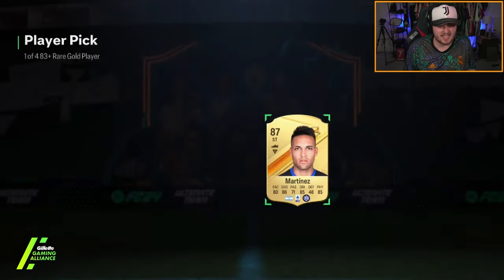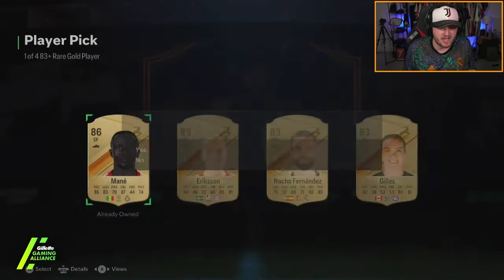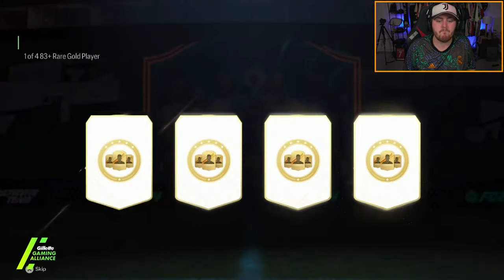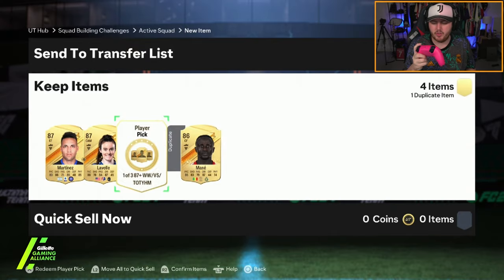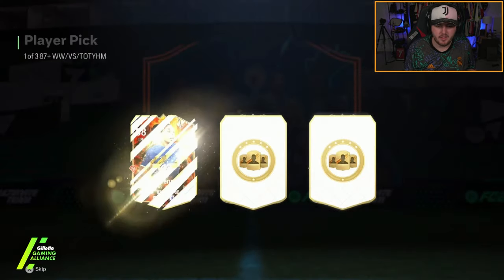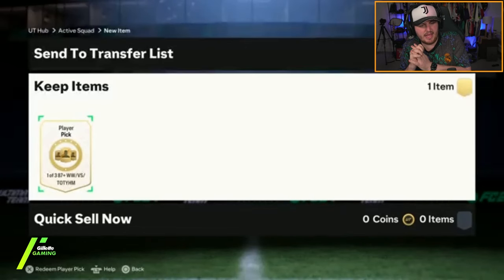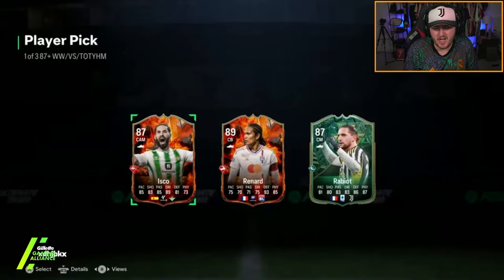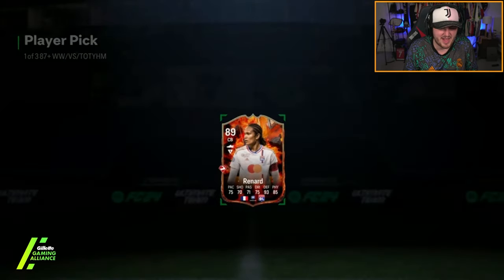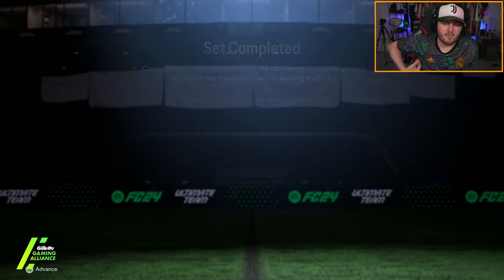We've got three 83-plus player picks and then the campaign pick at the back. Double Martinez pack - that's a double W if you ask me. Sadio Mane, 86 rated. Next one - Level, it's okay. This is the campaign pick now - come on EA, someone good. It's Aliba - a small W. The nose pick did not pay off today. Jake's 87-plus campaign pick again - Fire Renard's definitely better than Ice Renard, maybe over 100k but barely. Half a small W.